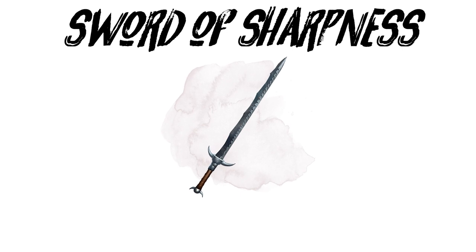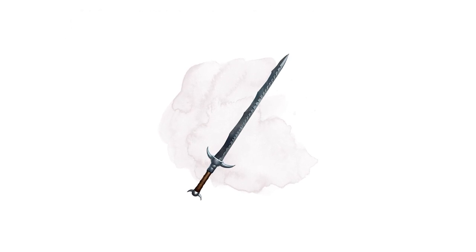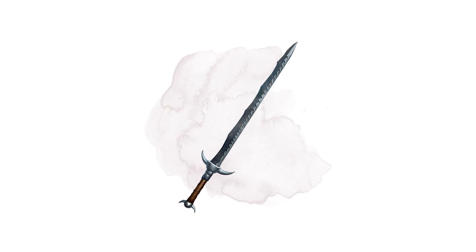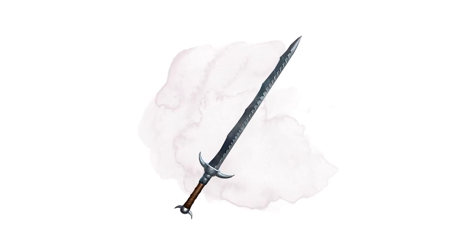Sword of Sharpness. Sharp by name, sharper by nature. The Sword of Sharpness doesn't just cut — it dismembers. On a critical hit, it can sever an enemy's limb, dealing an extra 2d8 damage. Plus, you roll with advantage on attacks against objects, barriers, and locked doors.